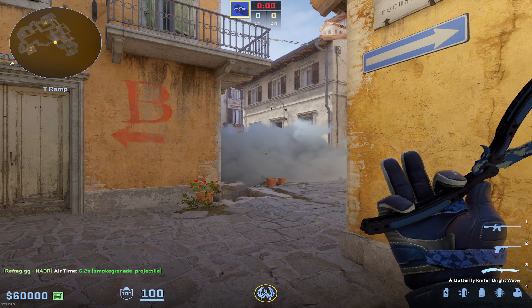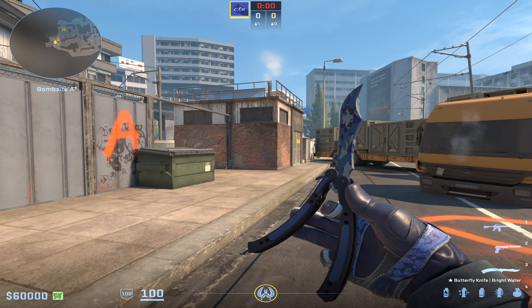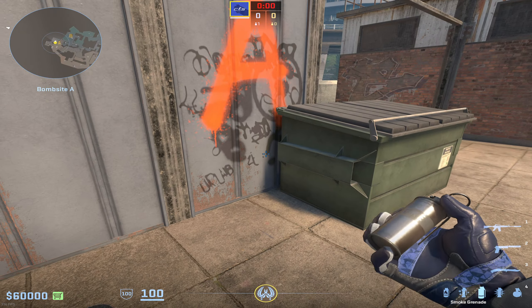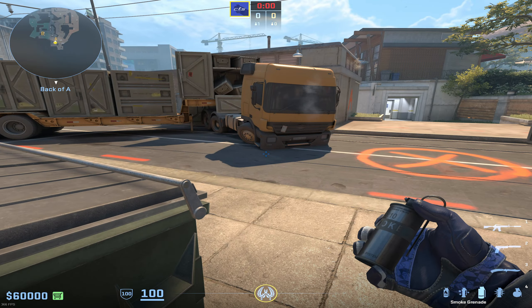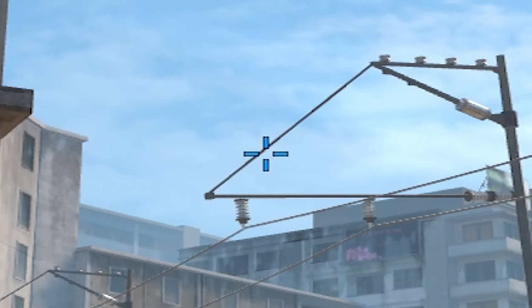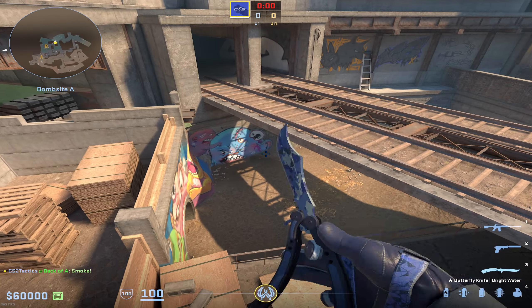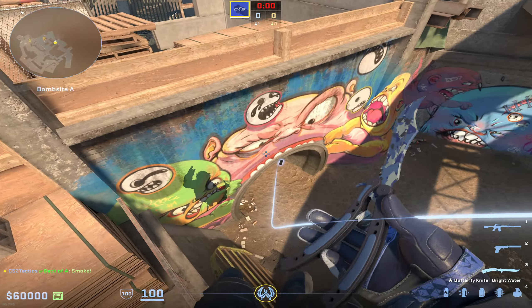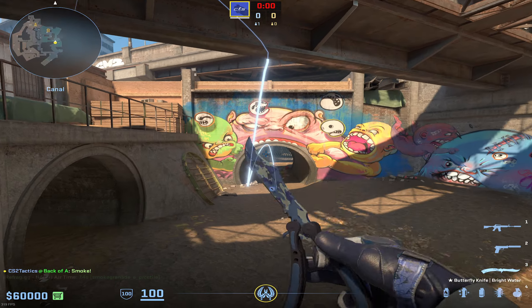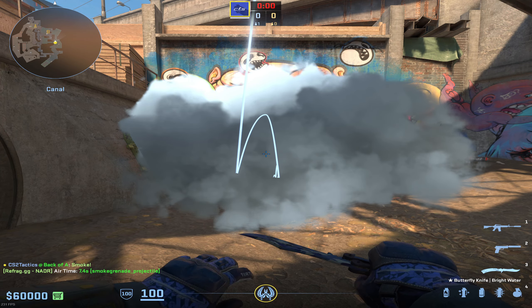Moving on over to Overpass, the most important smoke to be able to throw is the early monster smoke. You just go right here into this trash can corner right off spawn as a CT, and you do a jump throw right at the far left-hand side of this little electrical pole. It's going to go all the way down, bank off the railroad tracks, and pop right in front of monster, catching the timing so that as the T's are running out, they're going to be smoked off — making it way easier for your B players to handle those sorts of rushes.